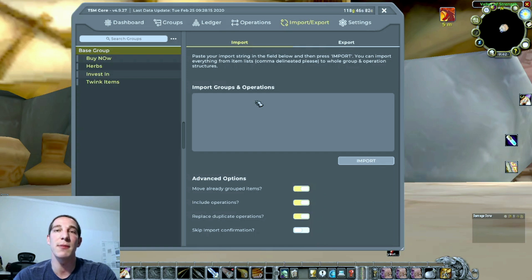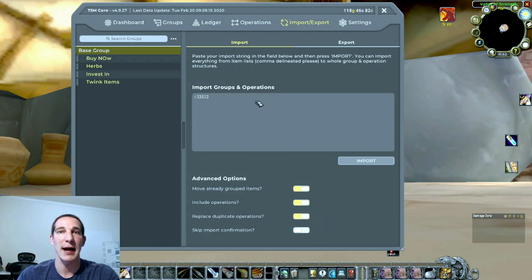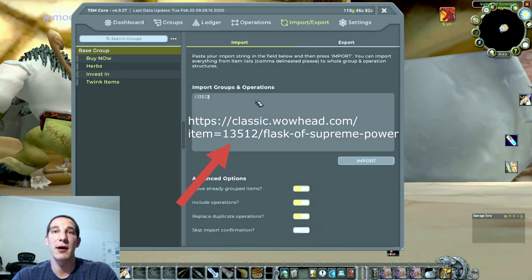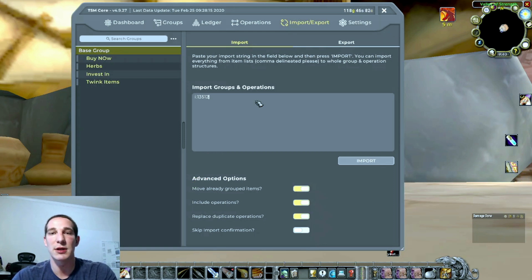There's a lot of stuff in pre-built strings that you might not want, so I build my own strings with the exact items I want. To give you an example of what a string looks like - I call it 'dot dot' - for example, i13517. Where I got that number: if you Google 'Flask of Supreme Power' and click on the Wowhead link, up in the top URL it'll have a five-digit number - that is the item ID you need.